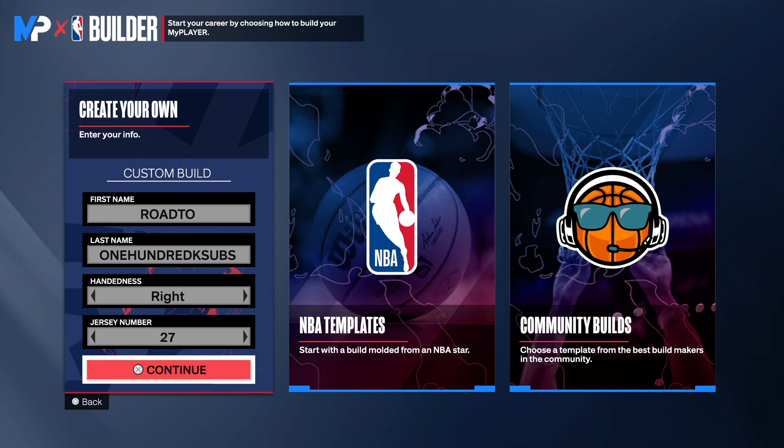Hey, it's your boy Do It All Holland. We're back with another NBA 2K24 next-gen build video. Today I have a special six-foot-ten big body build — a diming three-level threat. That means you will have a tall build that can finish, that can shoot with a 90-plus range shot, and you will be able to pass like a point guard. Make sure you watch the video to the end so I can show you this masterpiece.